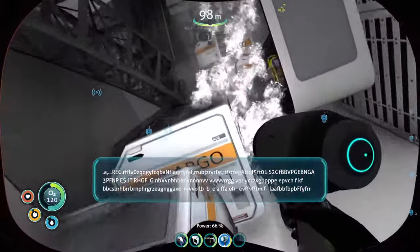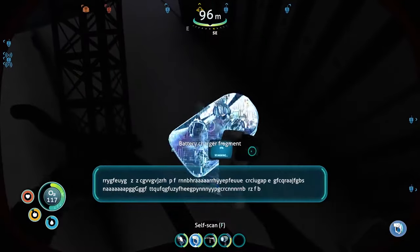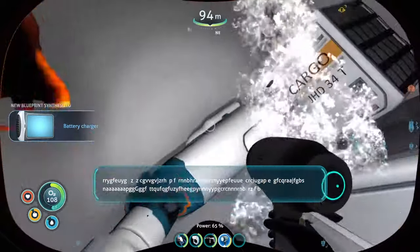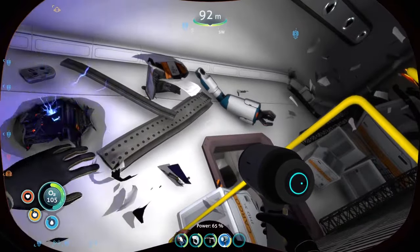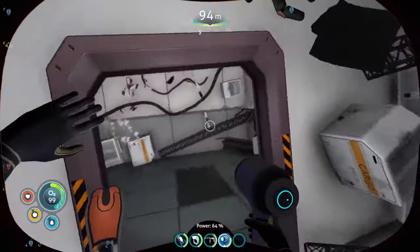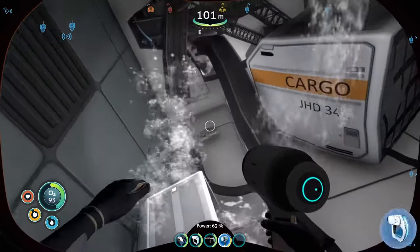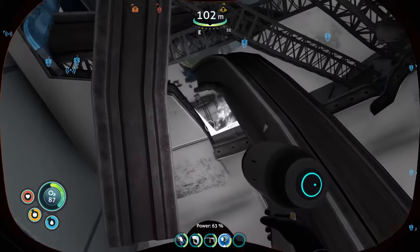You have got modification station fragments. There is the other battery terminal — new blueprint acquired. There is another battery charger there. You can go deeper and there's another battery charger over on the left, so there are tons of battery charger fragments in here. There is also another laser cutter fragment on top of that box.